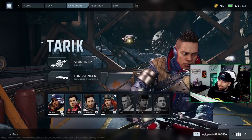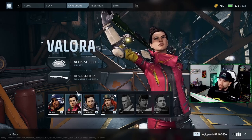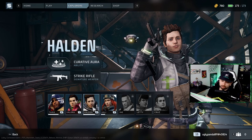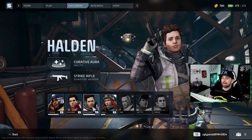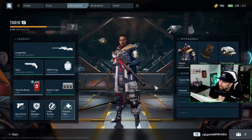Each character has their own signature weapon and their own ability — that's where the Apex-like elements come in for planning your strategy. There are a lot of hidden things they don't explain. Halden is a healer: he has a healing aura your team can stand in. But if somebody is down you can actually res them instantly by activating your ability. If two teammates are down, activate it and bring them both up at once.